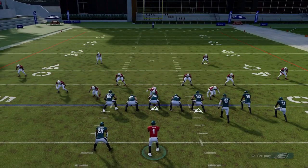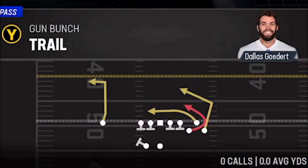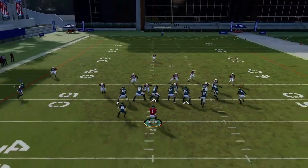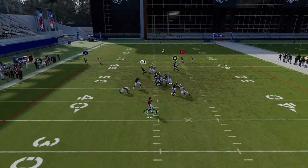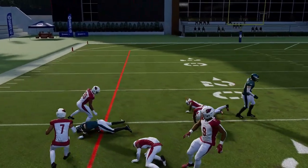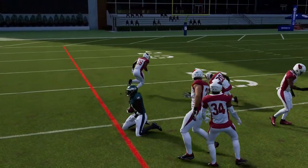Next up we have the Bunch Trail. It's a good man-beating concept — pretty much everything on this play beats man coverage. The B route is probably the most successful as far as a deep route goes, but they're all man beaters.